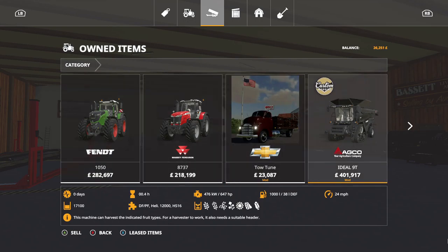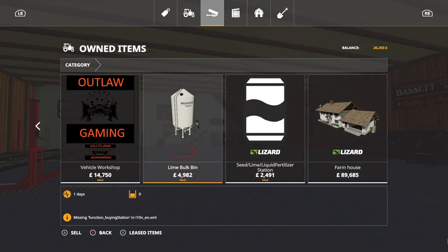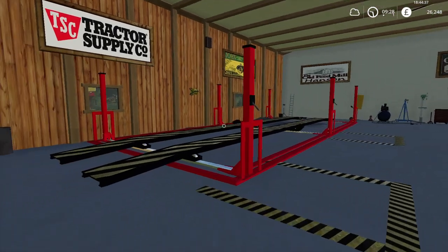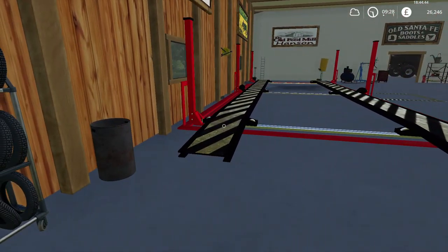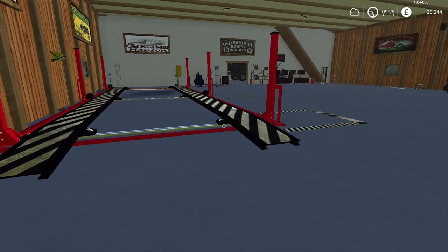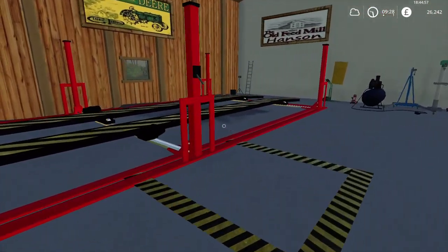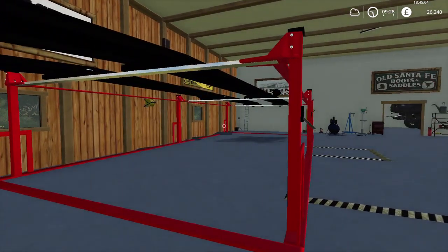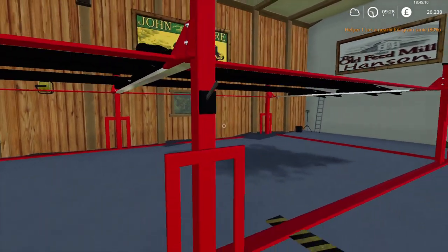This garage is from Outlaw Gaming — I can't remember exactly where I got it from, I think it was Michigan maybe. What I like about this one is the ramps actually widen. So if you have a wide tractor or something, you can widen or narrow the ramps. You can also raise it up into the air so you can work on a tractor underneath, put a trailer underneath and have the tractor up there — vice versa, whatever your preference.